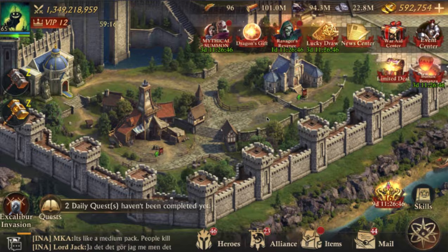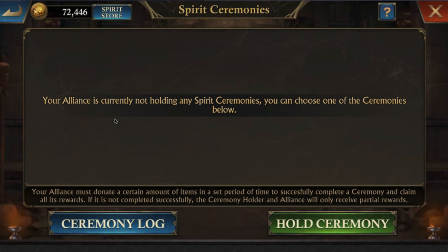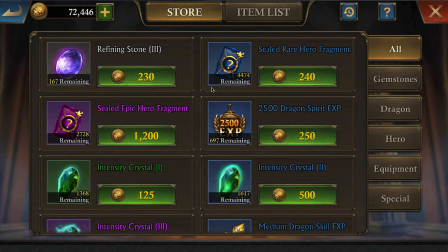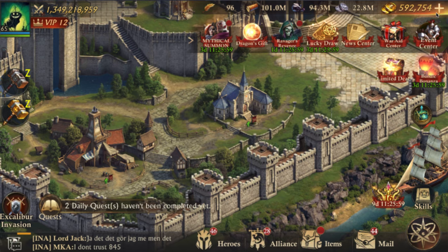You also have the spirit altar, which you can access directly through the Alliance tab. Within here you can do spirit ceremonies for different items. This is especially good as you're building up from level one to 40. You have a spirit store where you can exchange coins for different items — a lot of dragon items and some heroes that are useful when you're first starting out, though later on it doesn't have the current latest stuff.